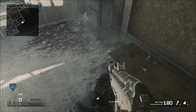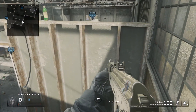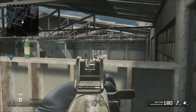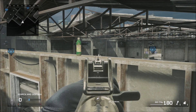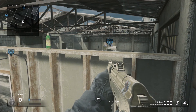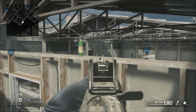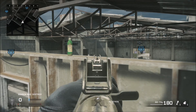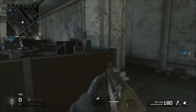Sprint jump and then crouch — you get on top of that refrigerator and you'll be up here. You'll have a nice head glitch, nice view of A, and you can see that hallway too if they're coming from there. This is really good because they're not expecting you up here; usually they're expecting you to be behind the barrels or crates. So this is a really good spot — use it, you'll get kills from this.